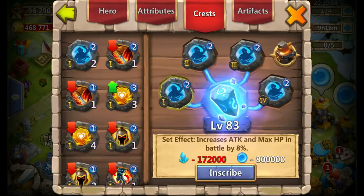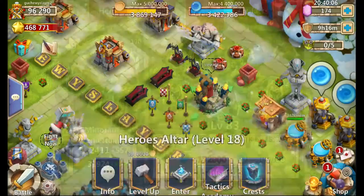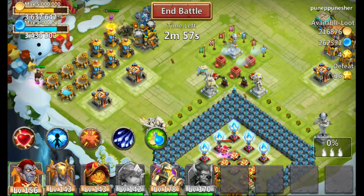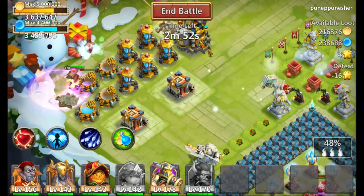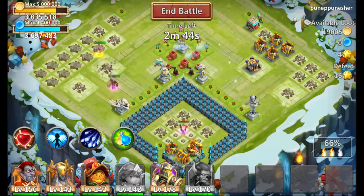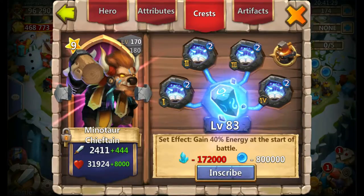Number one: Bulwark and War God. The reason why this is the number one talent for Minotaur is because his proc hits so many targets, and being able to increase his attack will increase how much his proc deals damage to those targets. Because he can hit so many, that can help you clear out bases quicker and be more beneficial for the hero's proc.